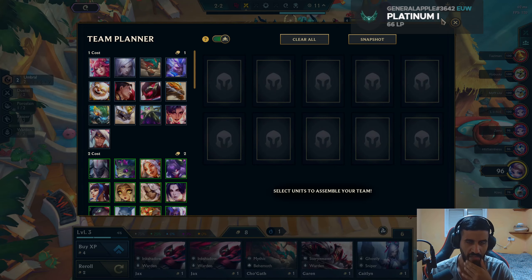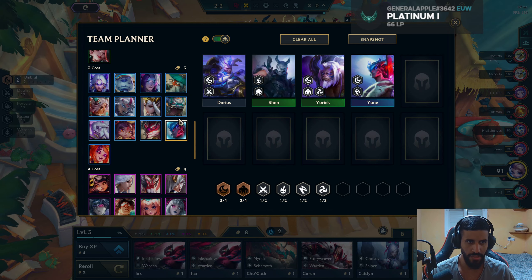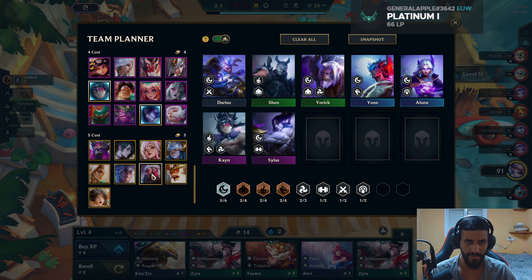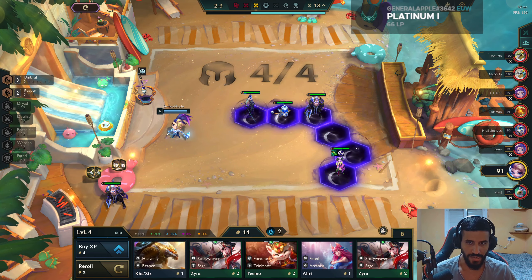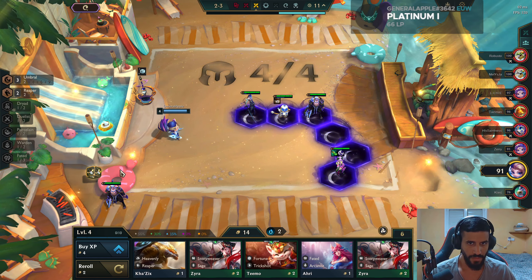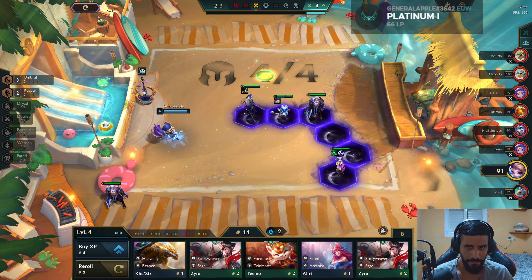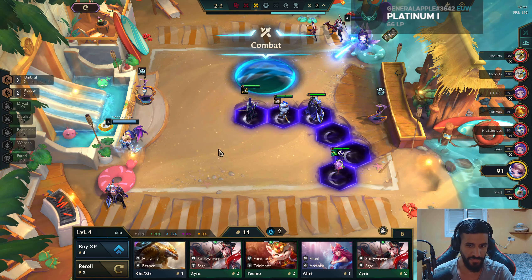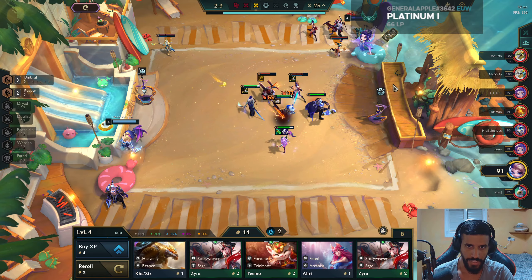We're losing this one, it's okay. We need a spot on the Carousel, so it's a good thing we bought Darius. Now we need Shen, Yorick, Yone, Elune, and we need Cain, Silas, and Seth as the final Umbral. We got Reaper. For now, unfortunately we're losing because we sat on items — we didn't really know what we were going to go for. But it was worth the wait.